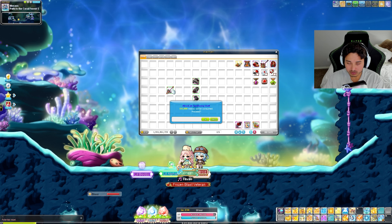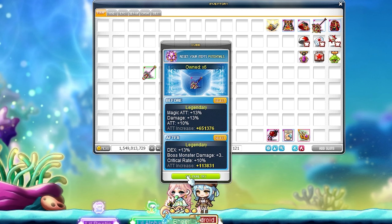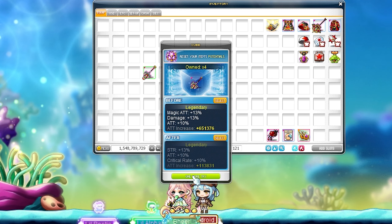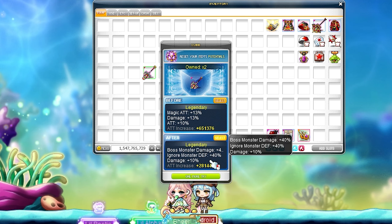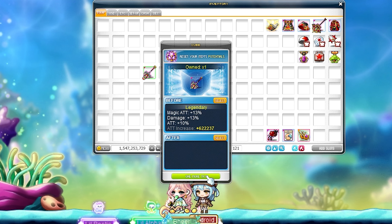So we've got 13 magic attack and 13 damage with a random 10 attack. Someone did mention how the damage line is a fake line and doesn't do much. I'm going to use red cubes - boss damage okay, yeah. I'm going to use these red cubes just for a little bit to see what we're working with - boss damage, IED, and damage plus 10. That's very strange, I'm going to re-roll this.